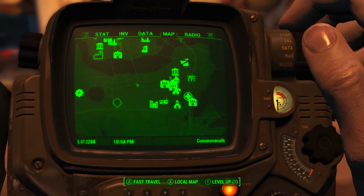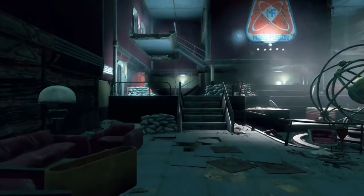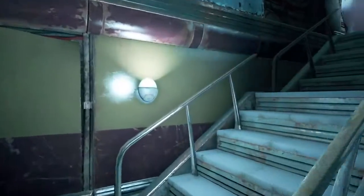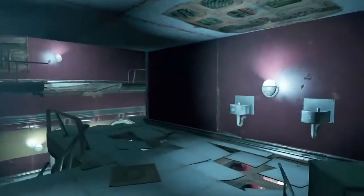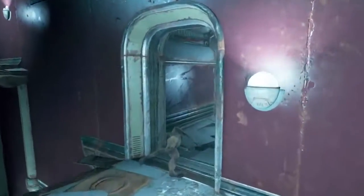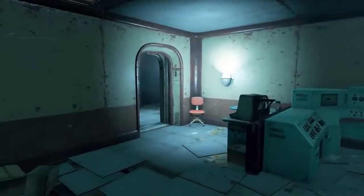To find the Strength bobblehead we need to come to the Mass Fusion building, which can be found in the zone Neighborhood Financial District. On the Pip-Boy map, Diamond City is here and to the northeast is the Mass Fusion building. Once inside on the ground floor, head straight ahead to the staircase at the back of the room, turn right onto them, then turn right once again heading up to the first floor. Head straight through this room and follow the stairs up.